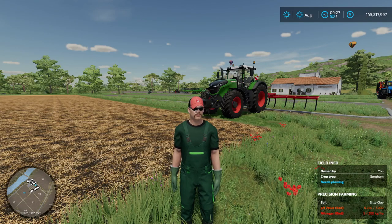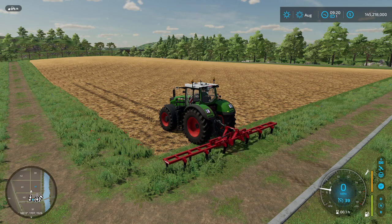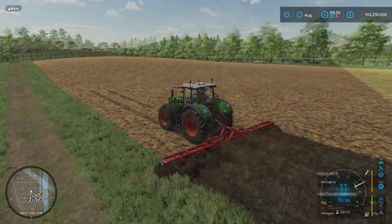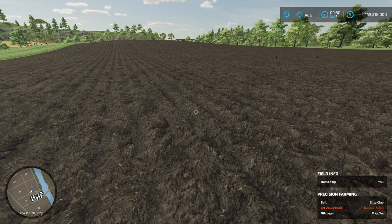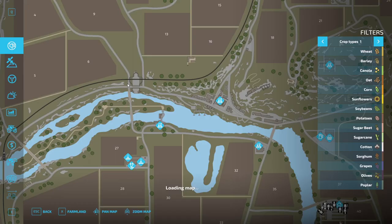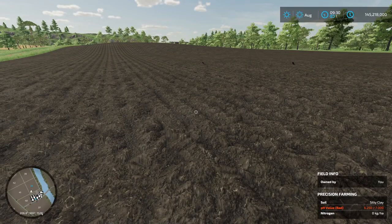We're going to plow this field right now. Let's start plowing. Okay, this field has now been plowed, as you can clearly see. And you see also on the bottom right on the field info, it no longer says this field needs plowing. Now, we're not supposed to get a tillage bonus at this point. Let's have a look. Still no tillage bonus. We just screwed ourselves, right? No tillage bonus.